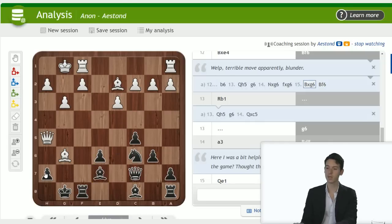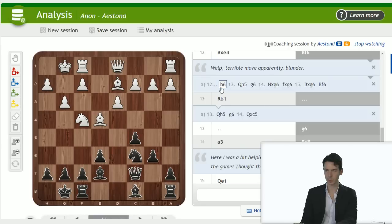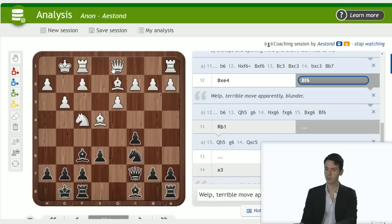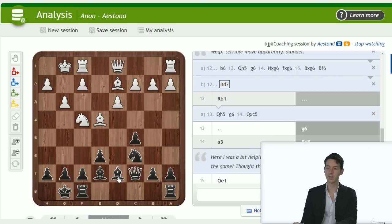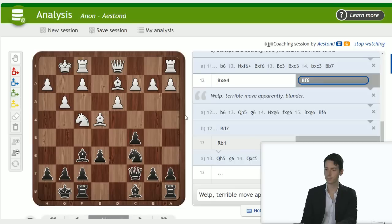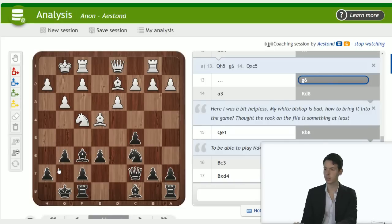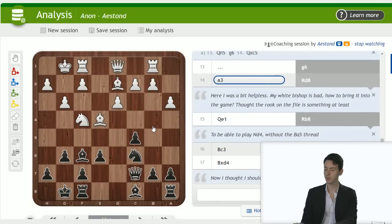It doesn't seem too troublesome. You can just play bishop f6, defend h7, and you're up a piece — but things need to be checked because when it comes to your king you always want to make sure everything is fine. B6 I would propose once again. Bishop f6 — running into queen h5, queen takes c5 — you've got to watch out for those things and finish your development. Even a move like bishop d7 at least finishes development, and that's important. So bishop f6, rook b1, g6 — okay, that looks nice. A3, rook d8 — he was a bit helpless; my white bishop is bad.